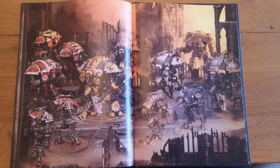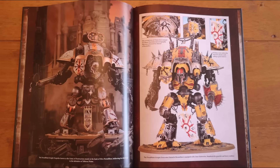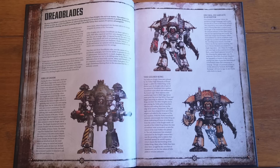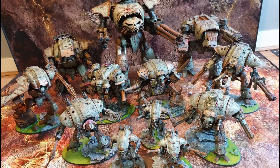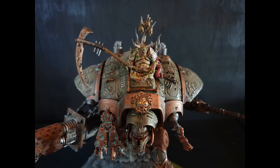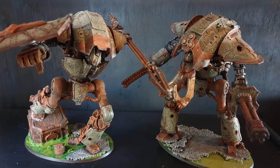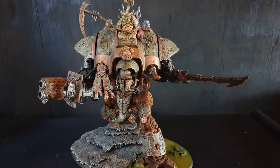The Demonic Surge results: on a 1, add 2 inches to the model's move and add 1 to advance and charge rolls; on a 2, add 1 to the model's toughness, giving you a toughness 9 knight; on a 3, select one ranged weapon and add 1 to its strength characteristic and damage — so you could have a damage 3 cannon with 12 shots. That's pretty decent, but overall I think the Ironclast household ambition is the better of the two.